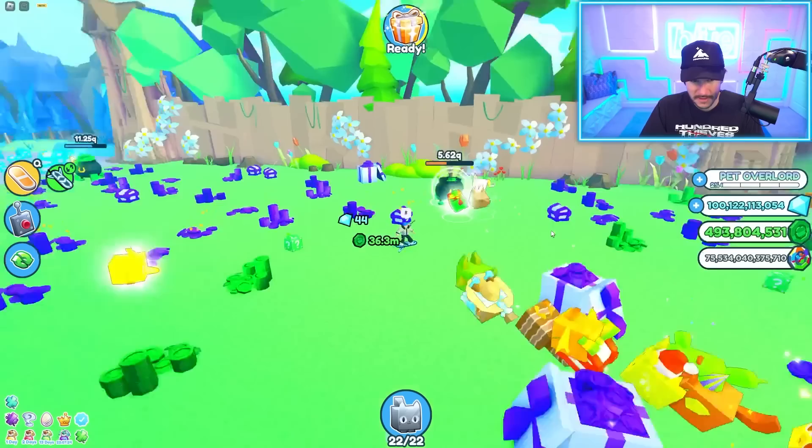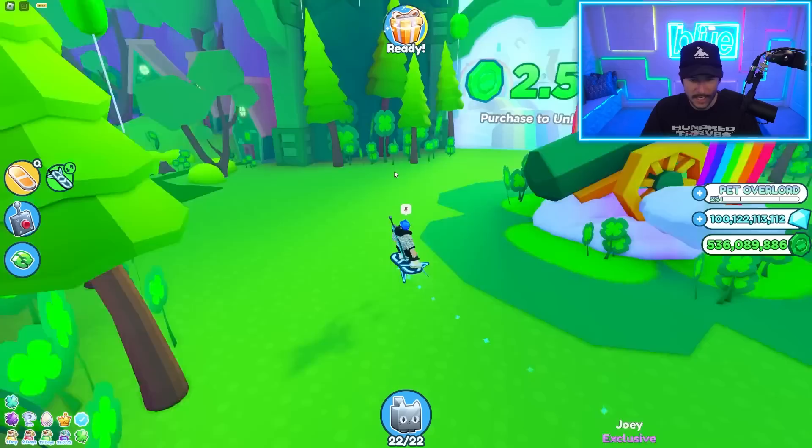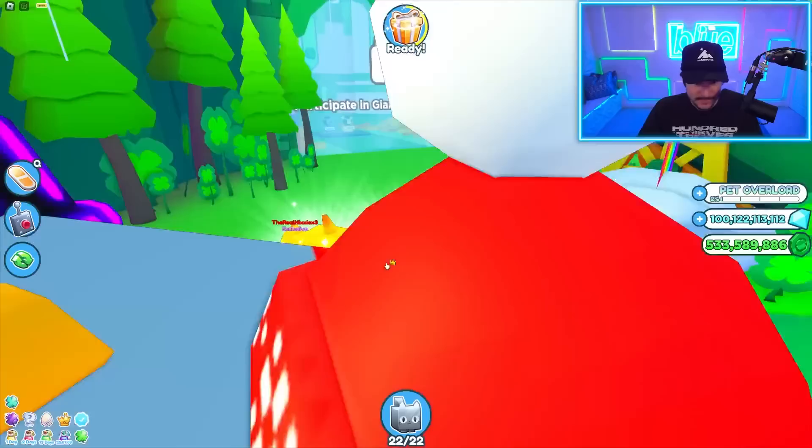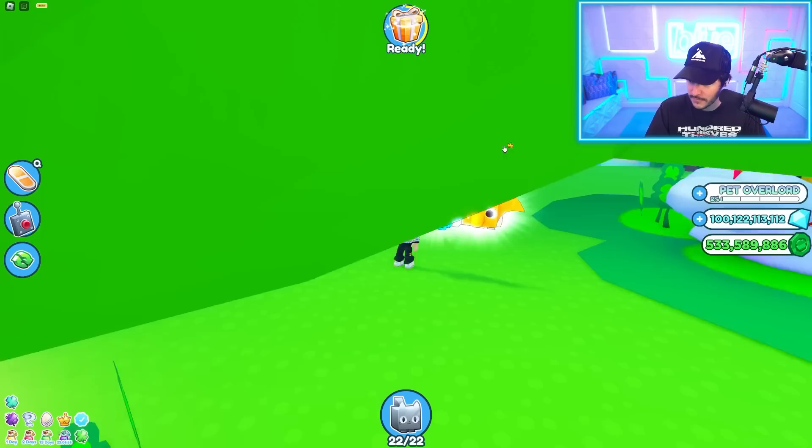If you guys got any insane new huge pets, rare pets, secret pets, or anything from this new update, let me know — maybe there's a video on the horizon where we feature you. That should be enough. So we go back to St. Patrick's, go to Cloverfields — that's the first egg, this one's the second egg, now we have the purchase so we can buy it. And this is the final area, but it's locked until you participate in the giant rainbow, which apparently only happens every four hours.